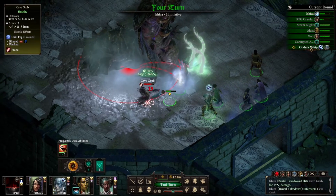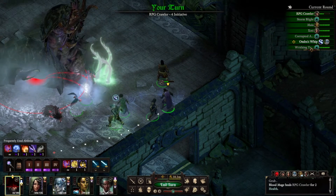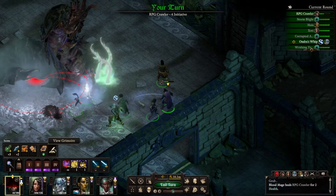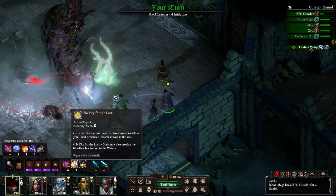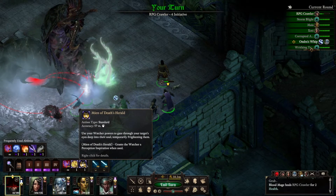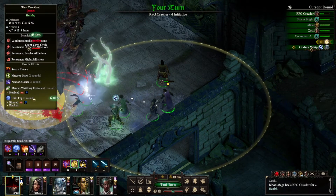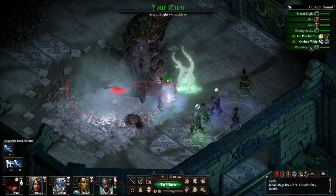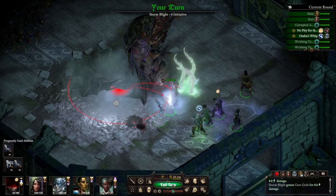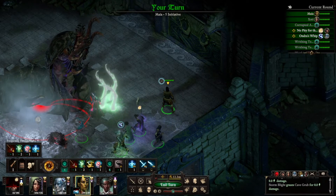Let's try and do brutal takedown on this thing just to get it down. Alright RPG Crawler, these guys are going to go down next round. Let's try No Pity for the Lost on this thing, just try and get these debuffs stacked on it. It does no damage because of course. Is this thing attempting to grab? No, it's not. Okay.